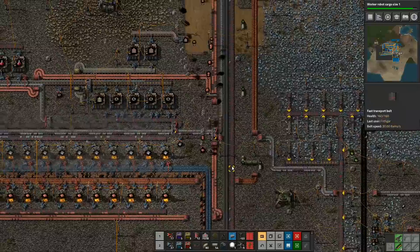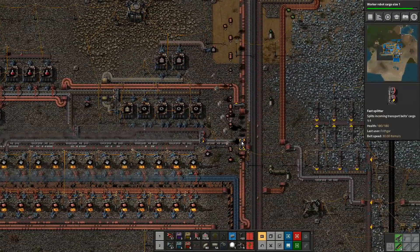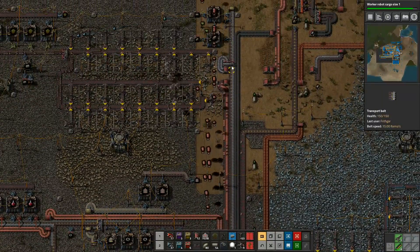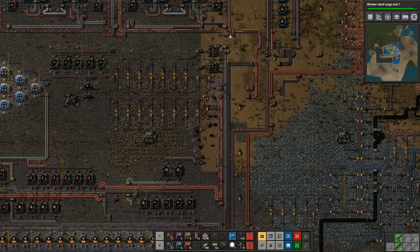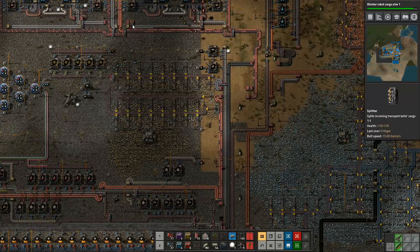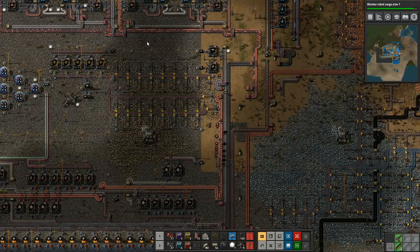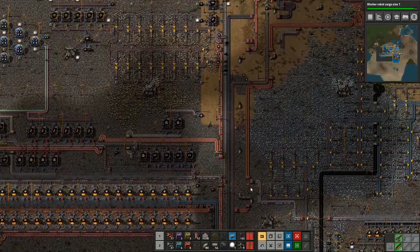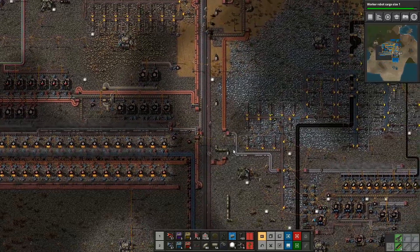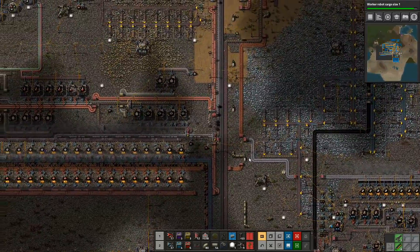It'll filter everything down towards the steel, then the second priority will back up and go up that way. But that's not going to be using a huge amount - it'll just get up to that point and then it'll be fine. Over here it'll use some up but it's not going to take tons of them. At least this is what I'm hoping. See that one's already backed up and then it's heading up here - I want to change this over.